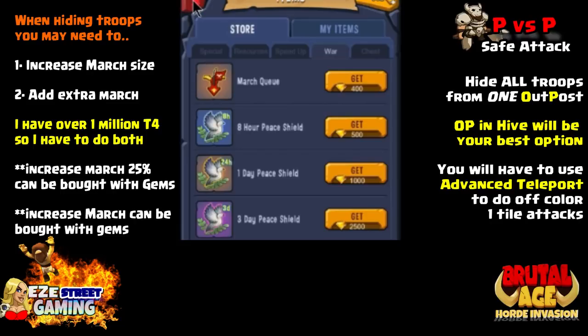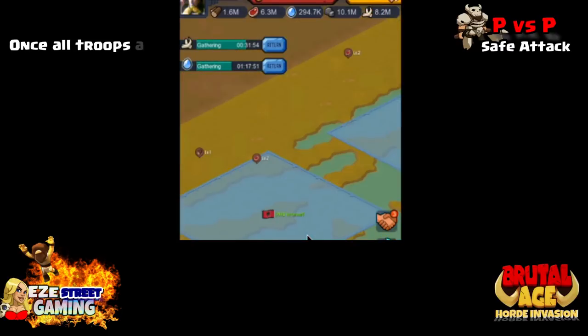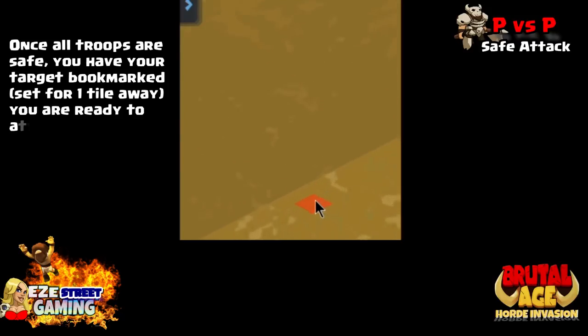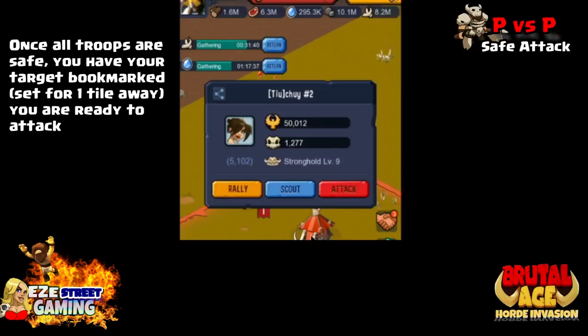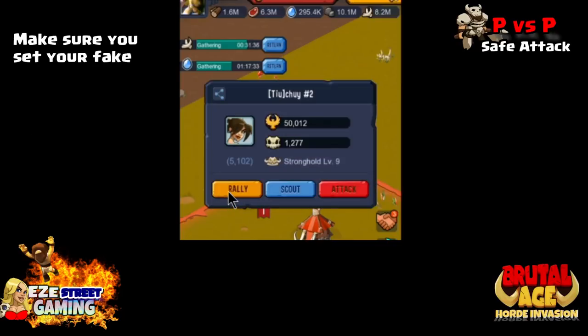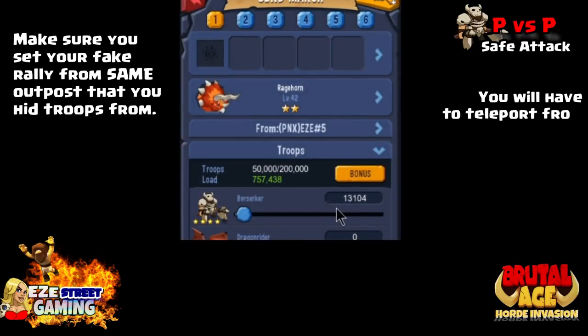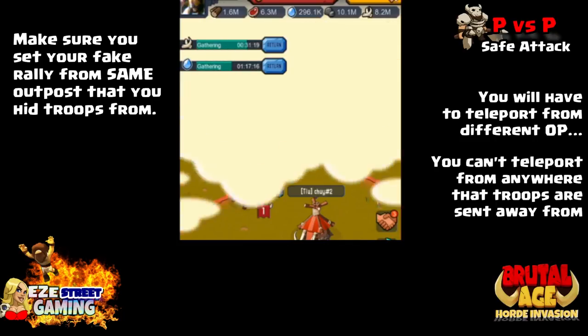If you have an outpost in the hive, that's your best option. You'll probably need an advanced teleport if you're going to do a one-tile attack on someone in a different horde. If you're attacking someone in the same horde, you can use a friendly teleport and get one tile away. Once all your troops are safe and your fake rally is set, make sure your fake rally uses the exact same troops and is sent from the same outpost you're hiding everything from. That way you can teleport with a different outpost without any problem.